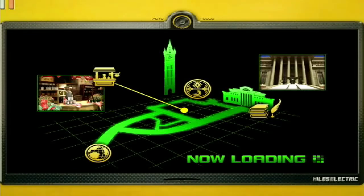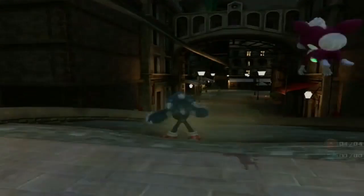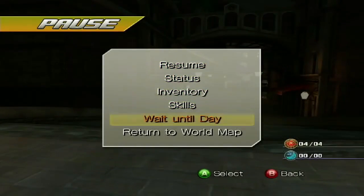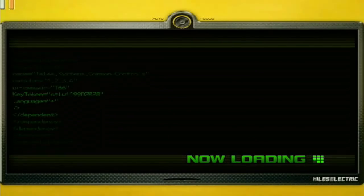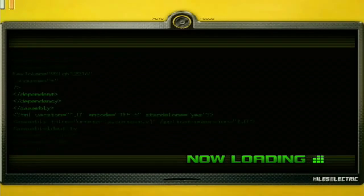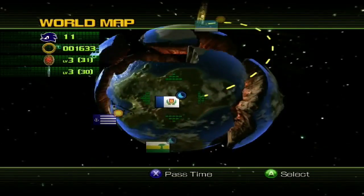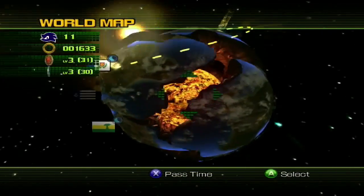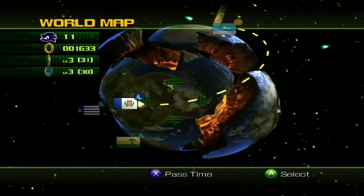We'll be setting off to Holoska next. Let's try to change the weather to daytime. We can pause this time - return to the world map, that's much quicker. We don't have to go all the way through the exit of Spagonia. We've got the world map right here, so let's try changing it to morning.